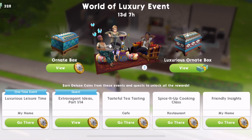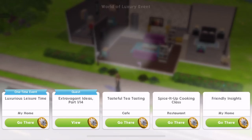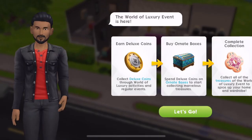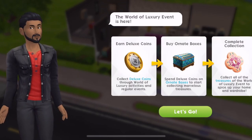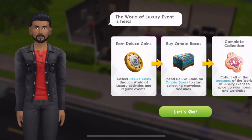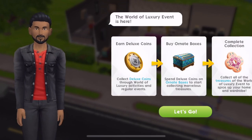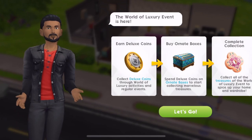This starts on the 18th of May and we have 14 days to complete it. You've got a little icon in your top right corner - click on that and we can see the event information. It says: earn deluxe coins from these events and quests to unlock all of the rewards. We need to earn deluxe coins through World of Luxury activities and regular events, then use these coins to buy ornate boxes which will give us marvellous treasures.